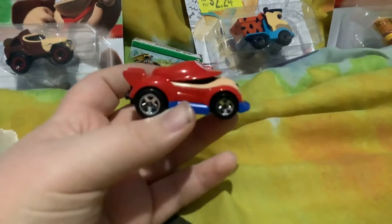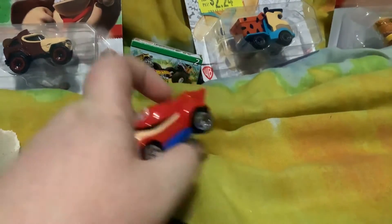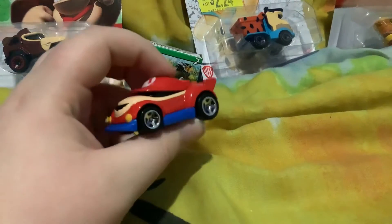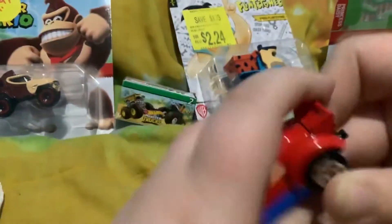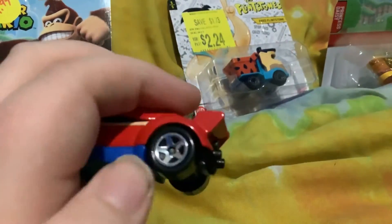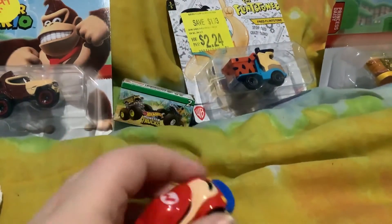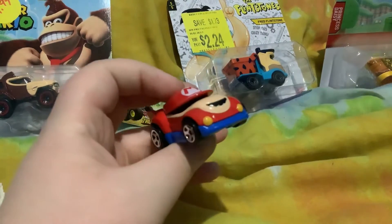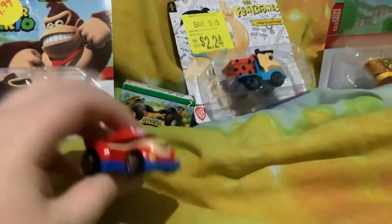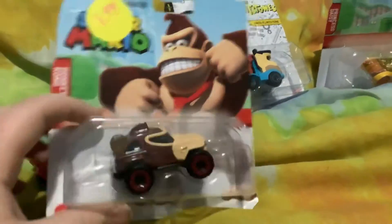Here it is out of the package — looks really nice. I got these for my birthday but I haven't opened them until now. It's got the M on top right here. It's got some wheels right here, really nice. Even though I already have one, it still looks really cool. And that's it — here is Mario. Now let's check out Donkey Kong.